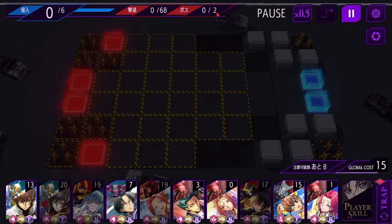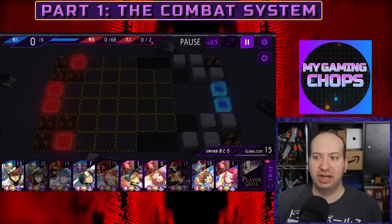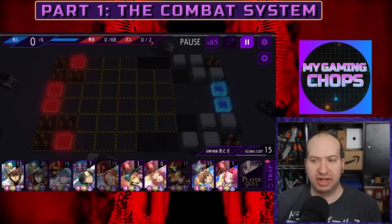Bosses are basically stronger versions of the normal nightmare frames or airships. How you know it's a boss is if you see a character associated with a given enemy — usually a main character or side character using their signature nightmare frame. So like Zaku and Lancelot, Colin and the Gurren, the Lush and the Borai, Cornelia and the Gloucester. You get the picture.